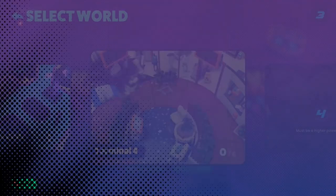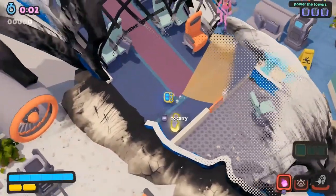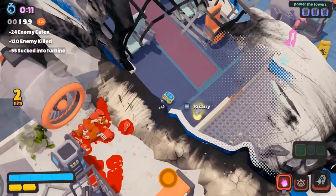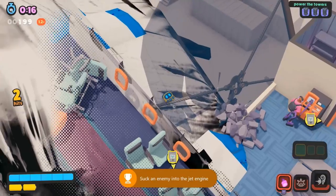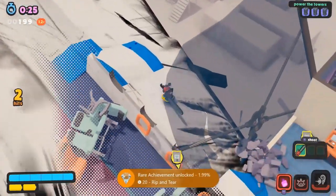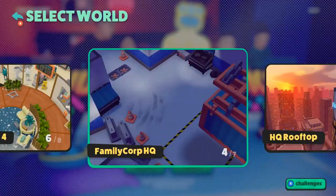Next up, on the Terminal Four level, we can get a few achievements. Starting off with the You Will Be Sucked achievement for sucking an enemy into the jet engine — head over to the left side, find the engine, lure an enemy over to it, and hack it to suck them in and unlock the achievement. While you're here, you can also get the Rip and Tear achievement for equipping the chainsaw. Head over to the secret path, make your way up, find the chainsaw inside the plane, equip it, and that'll unlock the achievement.